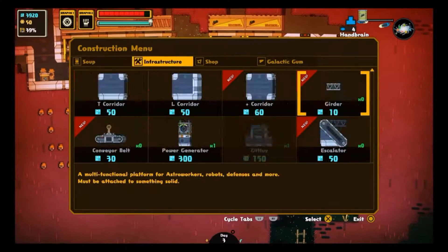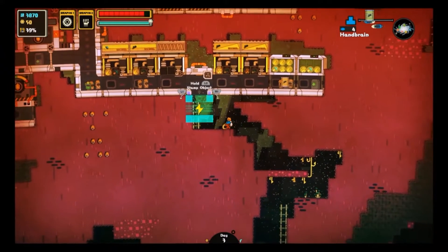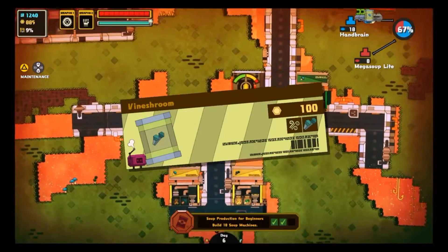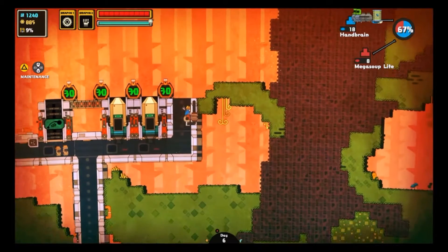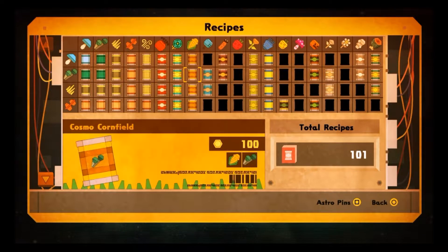Any soup machine you build will start out blank and placing any two ingredients from the environment into it will set its recipe and it will begin making soup. Different recipes are worth different amounts of money when sold, but it's pretty arbitrary what's valuable and what isn't. And except for when you make a recipe for the first time, the game doesn't tell you how much that recipe is worth, and for some stupid reason you can't view the recipe list while playing. So the only way to make sure you're getting the most money for your work is to memorize which recipes are the good ones.